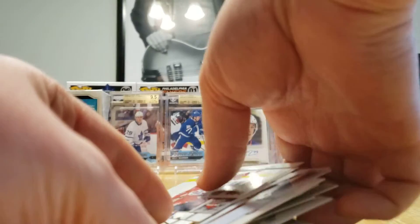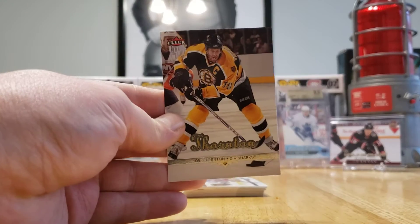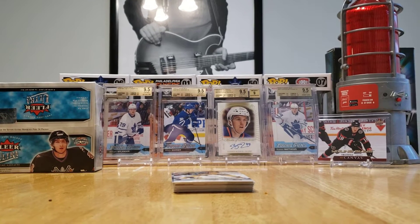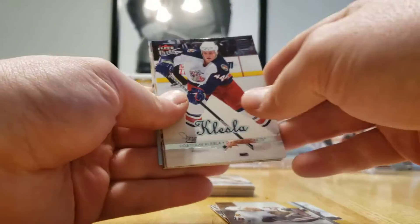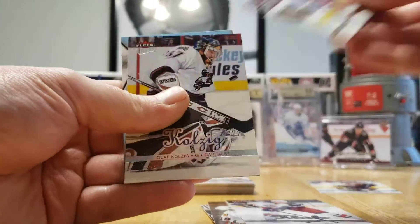Anything that looks different — hey, look at that, that's a Maple Leaf. Joe Thornton! With less beard and 15 years younger. Yeah, it's hard to believe but these cards are 15 years old. And there's my guy — I was a big Marc Savard guy. There he is, number nine. Yeah, put that one to the side.